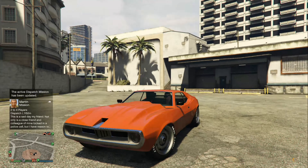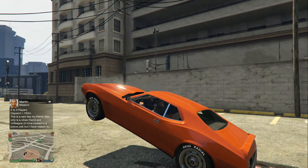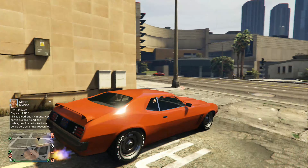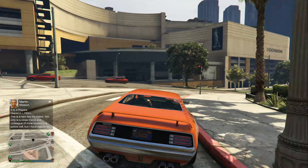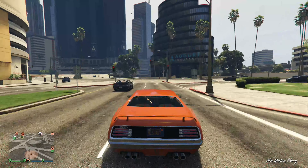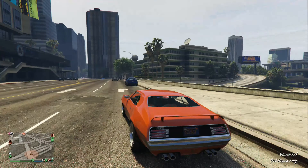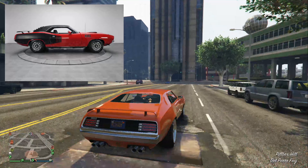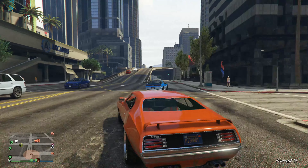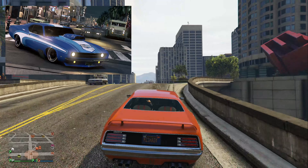This car looks a bit longer than what I would like it to. Haven't tried wheelies with it yet. Okay, it does wheelies pretty good. It's missing something though — I think we need like a good side decal like the one on the actual Plymouth Cuda. But this is like a Cuda mixed with — I can't remember the name of the car, but there was a car on Mafia 3 that really reminds me of this.